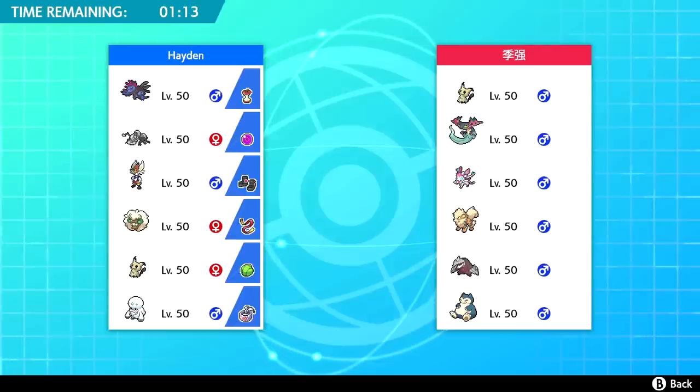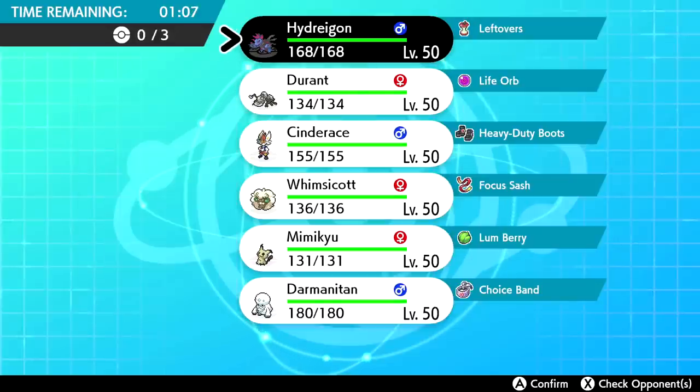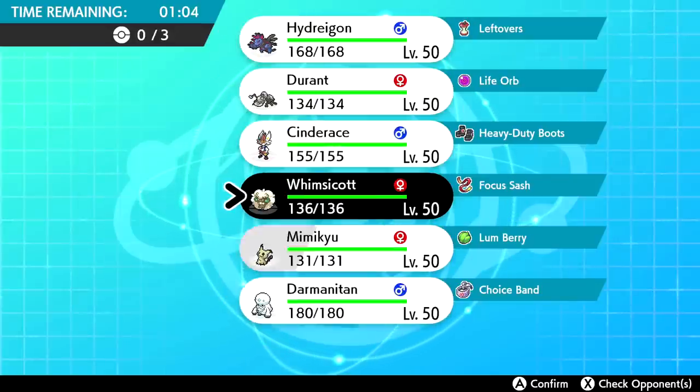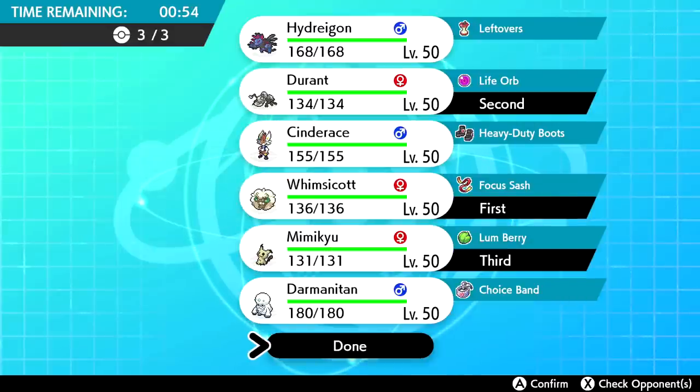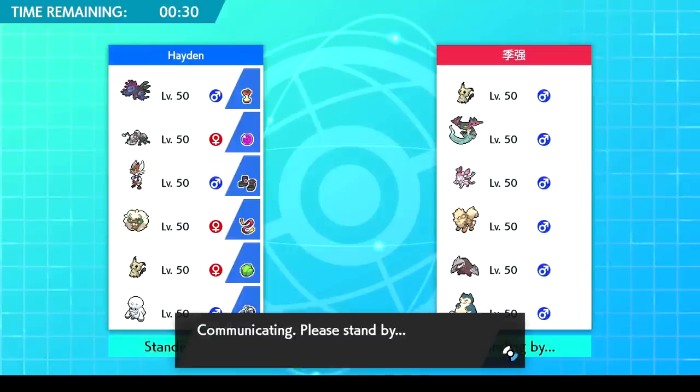Probably going with the same strategy — same squad. I like having Hydreigon and Darmanitan around for pressure even when not using them. Leading with Sash Whimsicott, bringing Durant and Mimikyu. With Limber we're pretty much immune to burn — Arcanine would be the only Will-O-Wisp user on their team. This is probably the safest way to go. Notably they didn't bring Galarian Darmanitan — a nice treat.